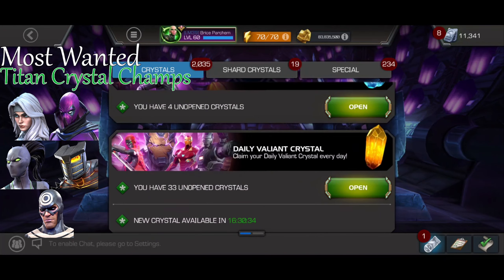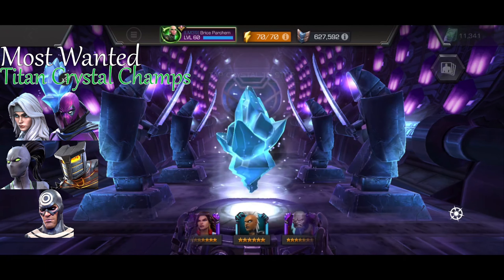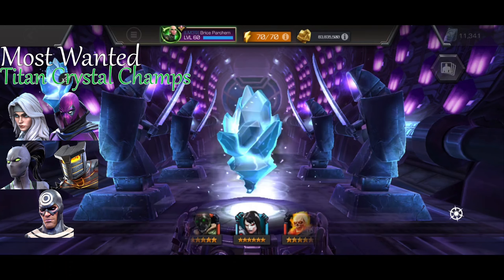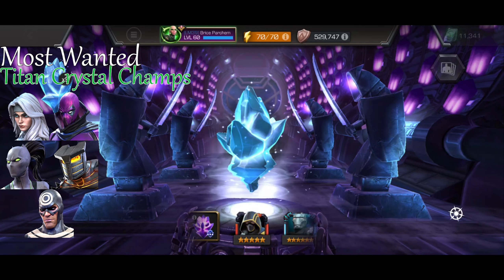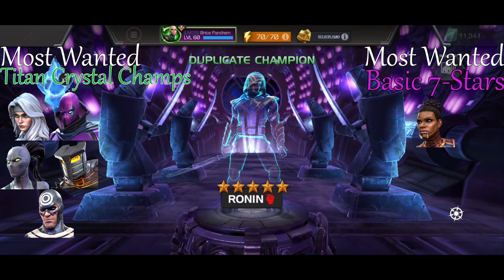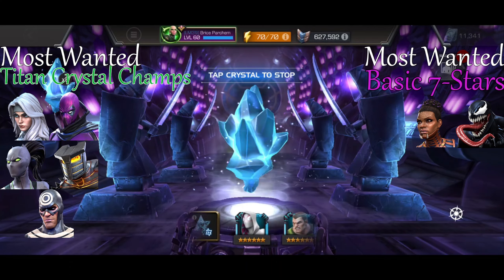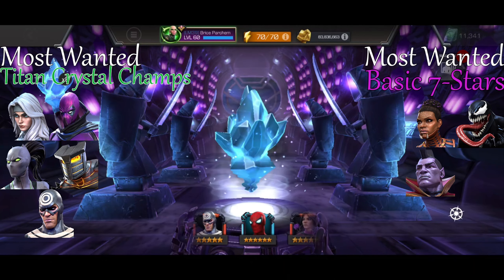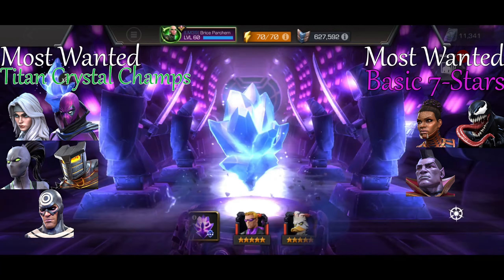These give guaranteed five stars so we can open these valiant crystals - I got these out of raids. We'll spin a couple. My most wanted seven stars out of the basic pool would probably be Shuri so I can do a path in necropolis, Venom because I've never used him and I hear he's very very strong so it'd be nice to have him in my roster, and Gladiator because people are saying his buff is very very good.